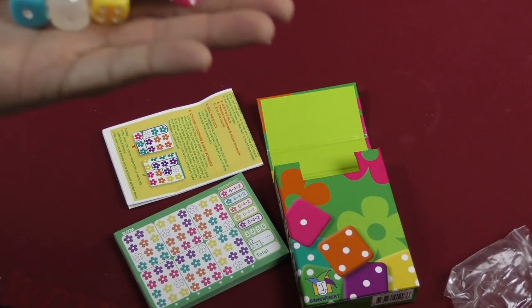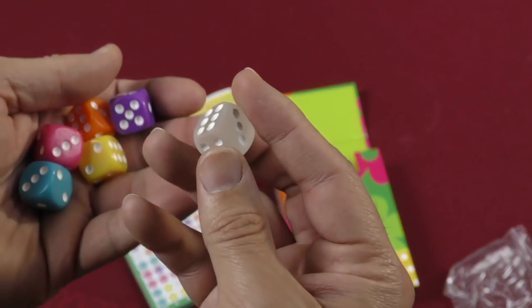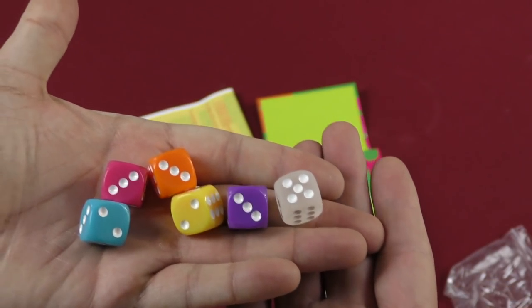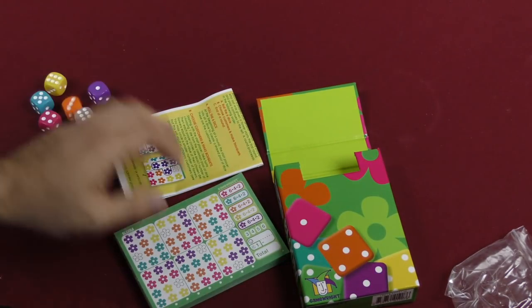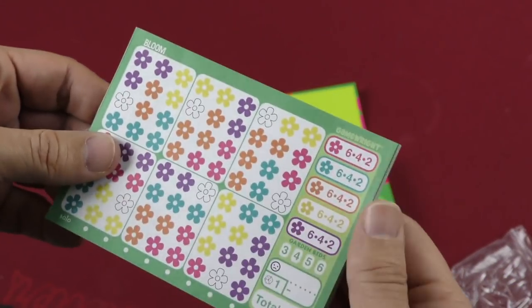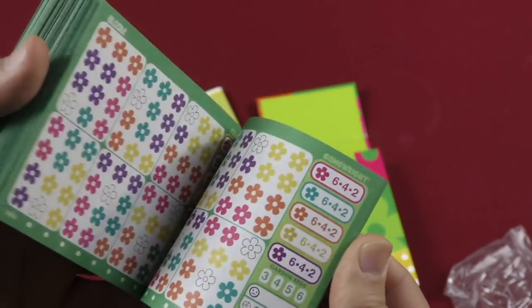So there are the dice — very nice chunky plastic dice, including one sort of clear smoky or translucent one. Very nice bright colors. And then we've got these which look to be double-sided. Very nice.